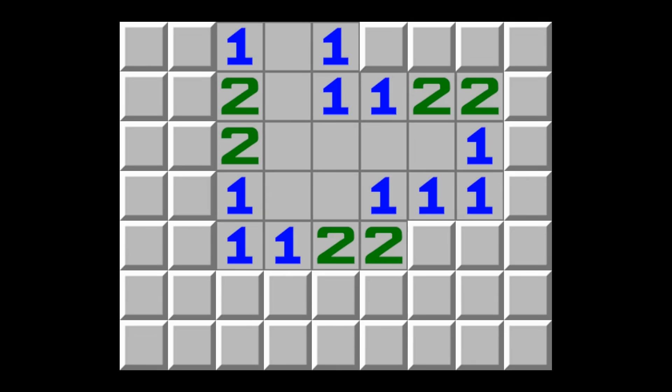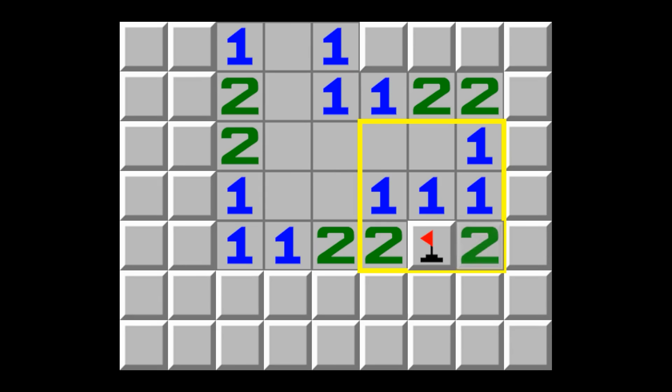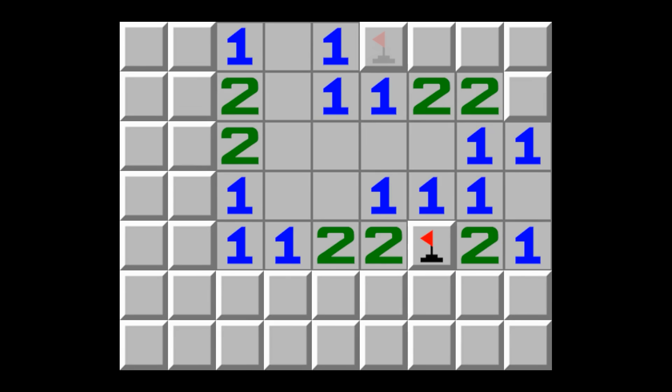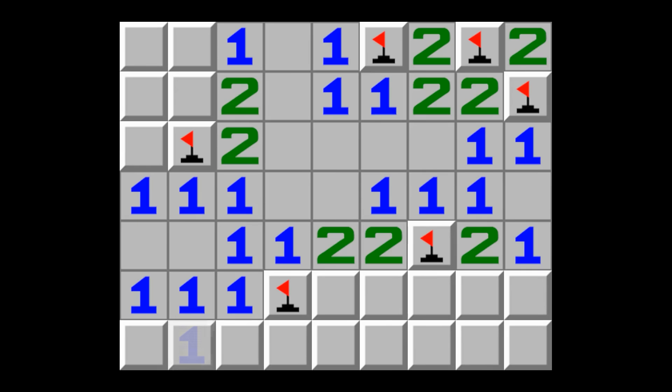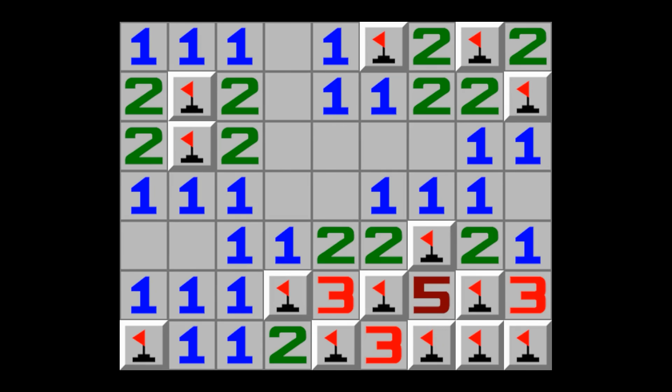So let's try to win this game. Right off the bat, I see a 1 right here with only 1 closed cell around it. That means it must be a mine, so let's flag it. And now that we know that's a mine, we know it must be the mine that this 1 is referring to. So all the other closed cells around it must be safe, and we can open them. Following this logic, you can keep opening things up all around the board, flagging all the mines as you go. Eventually you'll have opened up everything that's not a mine, and you win.